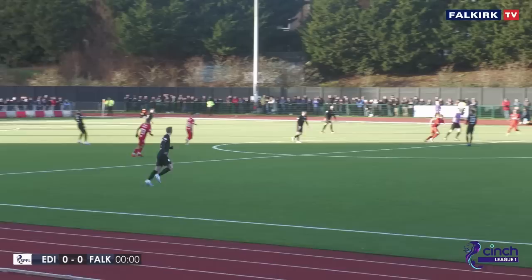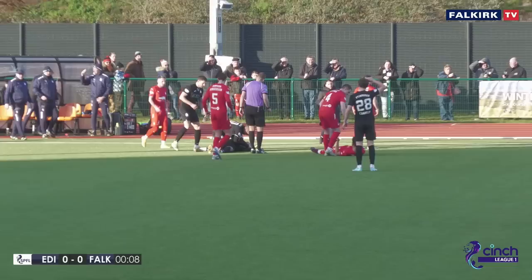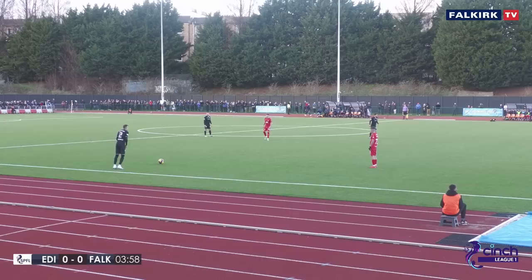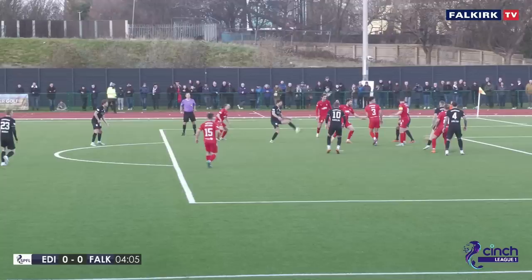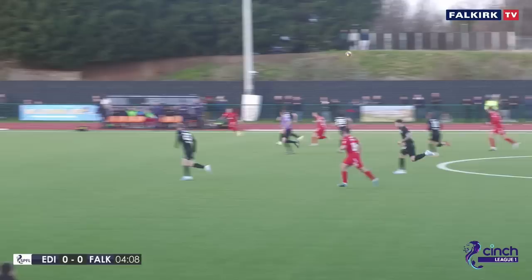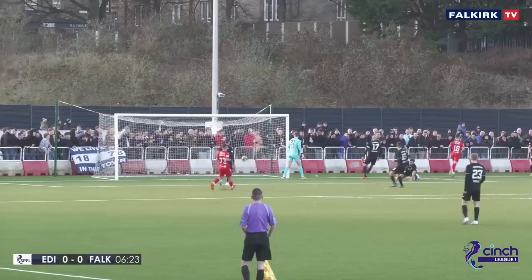And we are off. Falkirk of course in their all-red chain strip today, and there's immediately a clash of heads within seconds of the game. Both physios being immediately called on to the pitch. Kieran McDonald stands over this one. Fontaine up challenging the high ball, won by Brad McKay. Rowe helps it, but the loose ball fell to Robbie McIntyre, and the cross comes in — the shot just past the post. An early chance, six minutes on the clock.